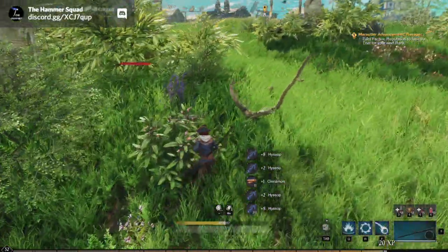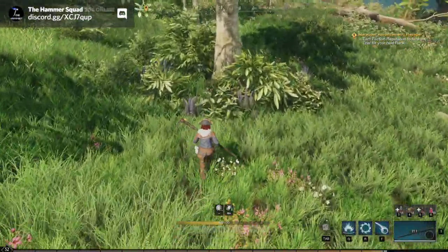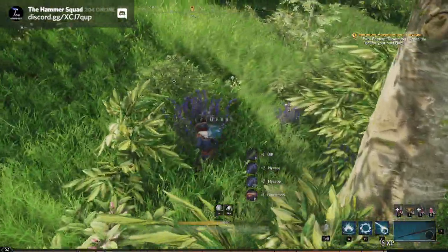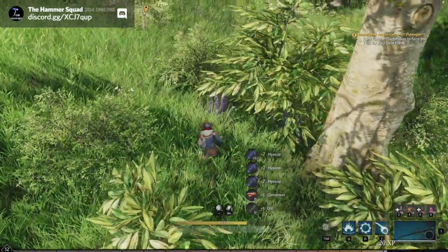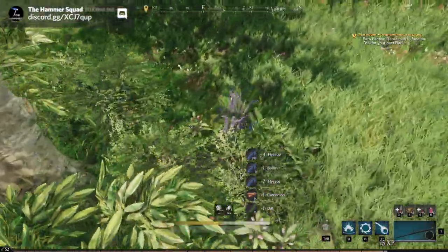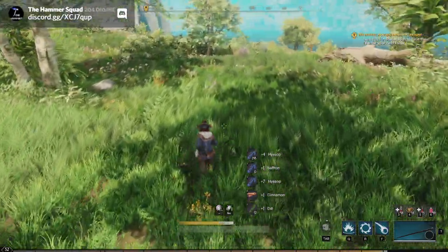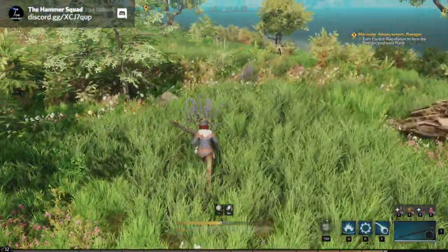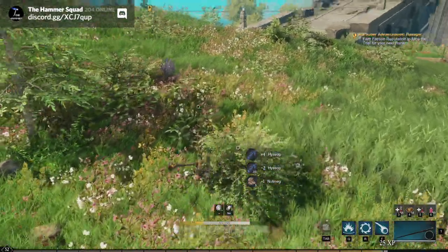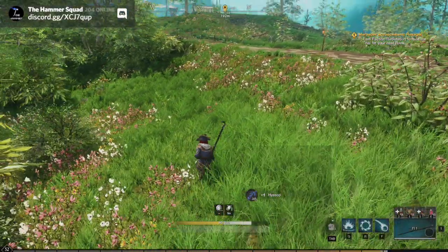It's worth noting I'm using a star metal sickle but I don't have a harvesting set on. I know that does speed up the amount you can get, and at max level it's great to have, but I figure it's better to give a more reasonable amount. I am using a strong efficiency booster though, because I found they're quite easy to make — I'll probably do a video on that since it's easy money.